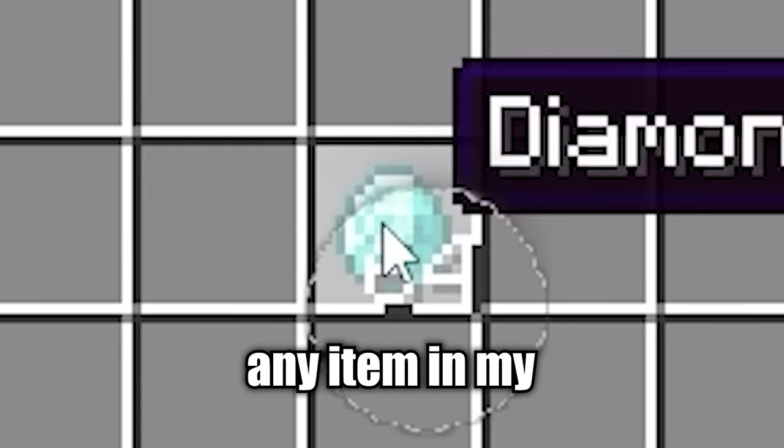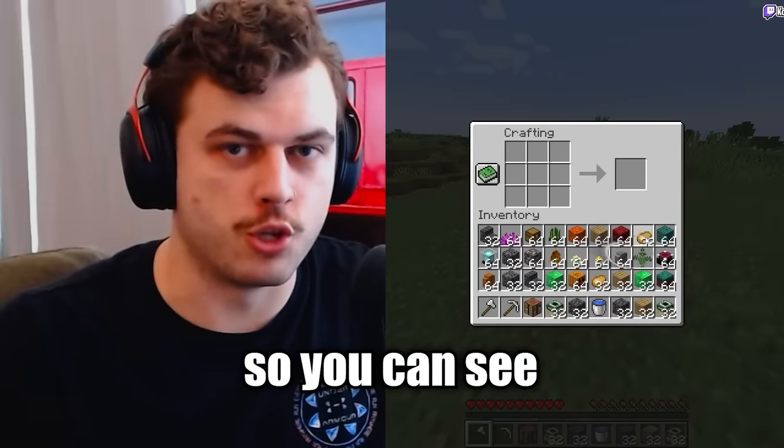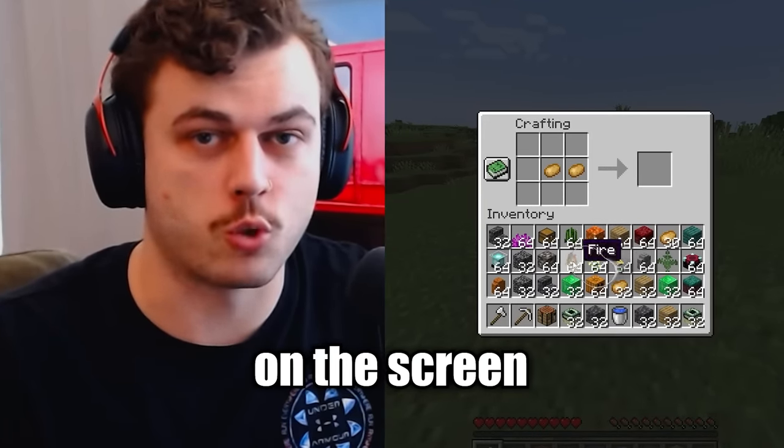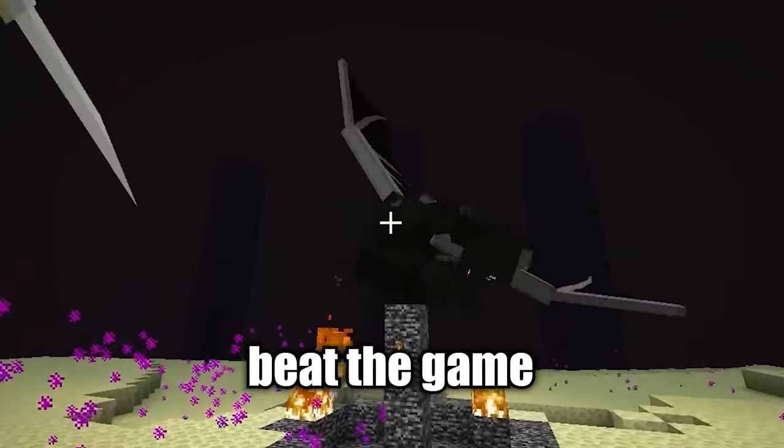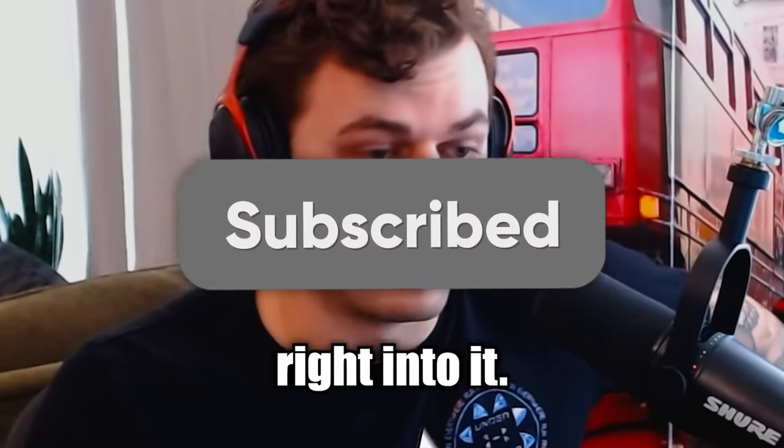Today we're playing Minecraft, but if I look at any item in my inventory, I have to get rid of it. We did this using an eye tracker so you can see exactly where I'm looking on screen at any point. Our goal will be to beat the game, but I have no clue how this is going to go. Follow me on Twitch if you want to be part of the next challenge, and don't forget to subscribe.